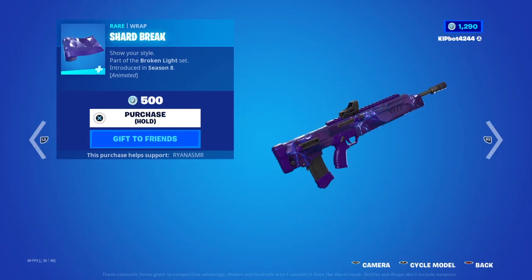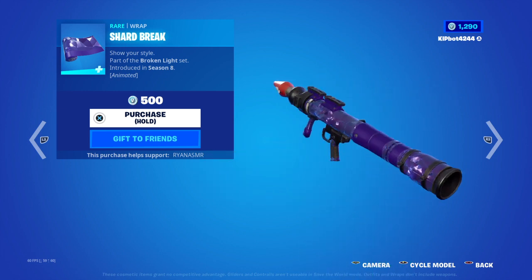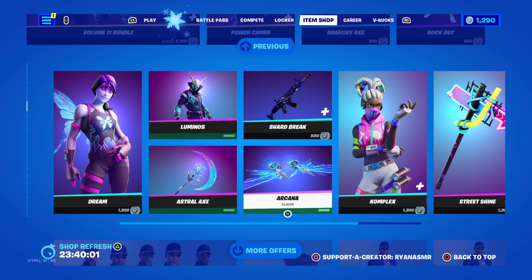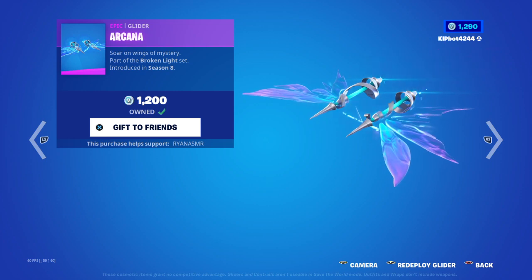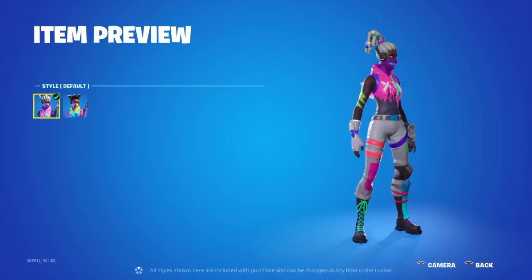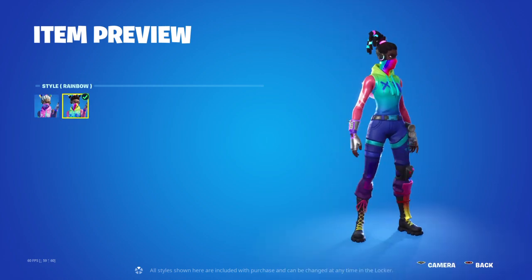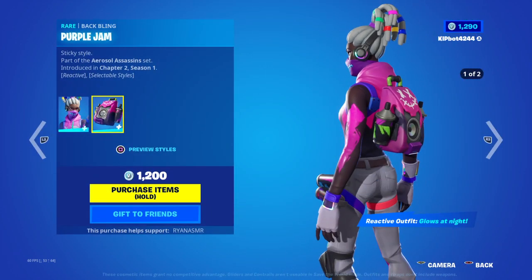We've got Shard Break wrap. See that through them all — pretty cool, pretty nice. Arcana — they gave this out during an event and they've brought it into the item shop so many times, it's really annoying. Complex — we've got her default style, really cool skin, and then the rainbow style.